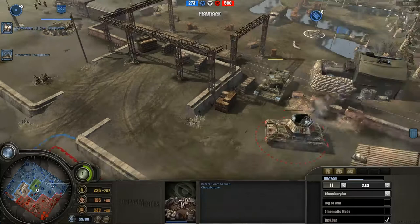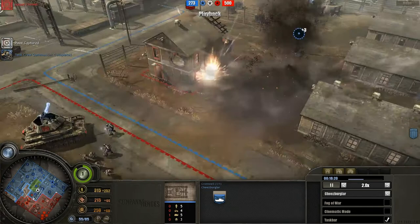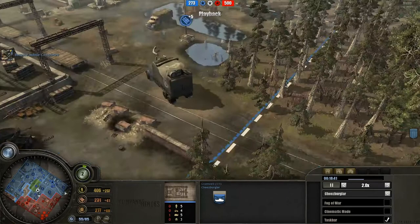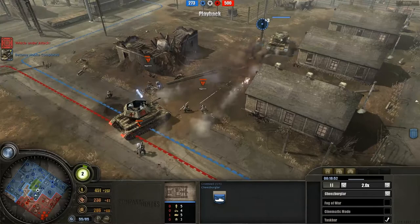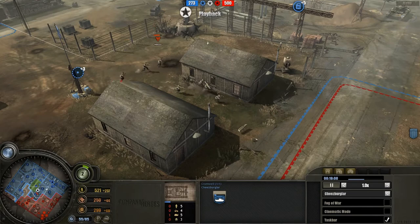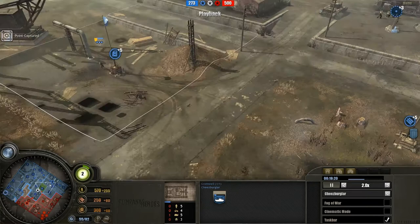The Ostwind would be very good at taking out the Bofors as long as its front armor was facing towards it. But here we go — the first Cromwell coming out and taking out that Ostwind. Walala is totally capitalizing on his veterancy bonuses — he has a lieutenant and a captain, and I believe he'll also be getting a command tank to get veterancy bonuses for his tanks as well.